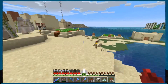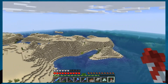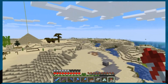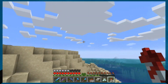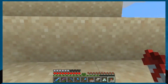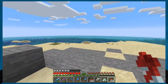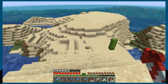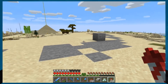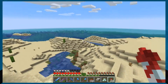I flattened out a mountain to put a lighthouse, but then I realized it makes more sense to put the lighthouse closer to the shore, so that's what I did there. I might take most of the other flattened area down so it has a nice little path to the lighthouse when it's there.